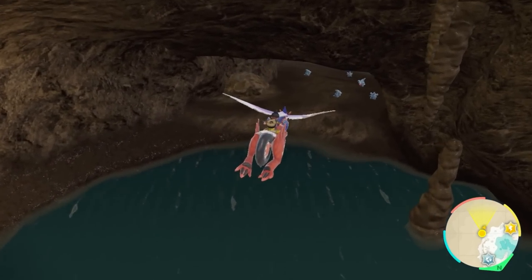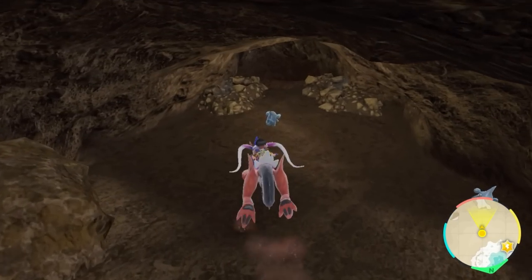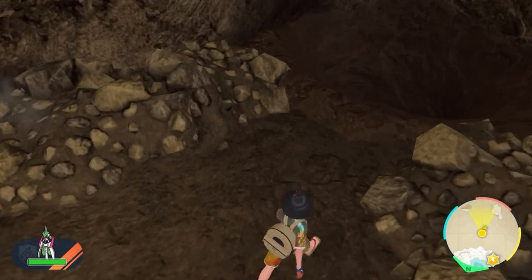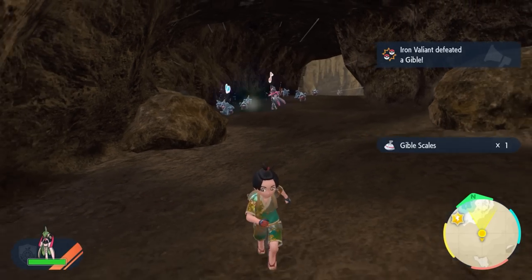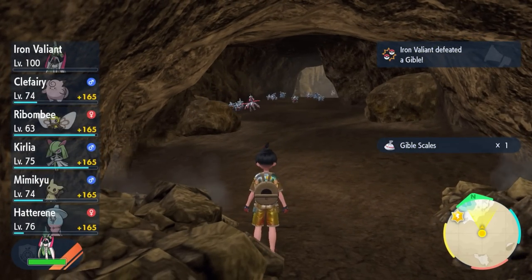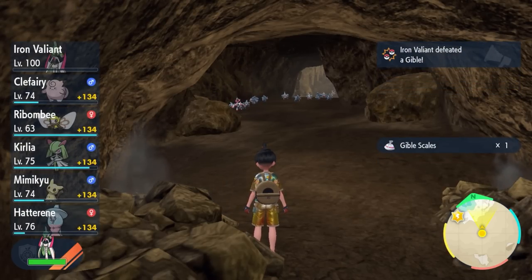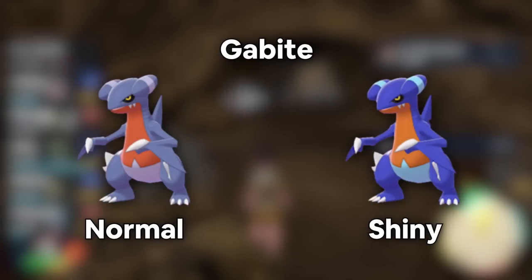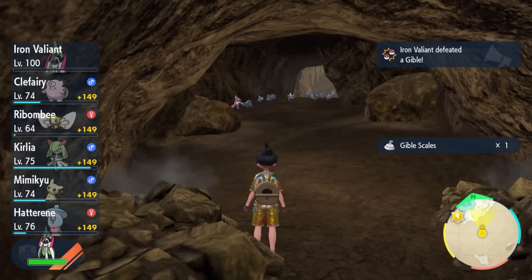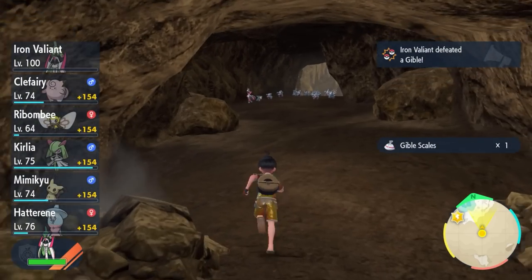You're going to get to the bottom layer and be introduced to a bunch of Gibles. Make sure to not fall down that hole — very important. What I'm going to do is send my Iron Valiant up there, place myself back here, and just watch it take out all these Gibles until I see a shiny Gible. Here's what a shiny Gible looks like, here's what Gabite looks like, and here's what Garchomp looks like. You literally cannot tell the difference with Garchomp — I would just keep Gible and not evolve past that.